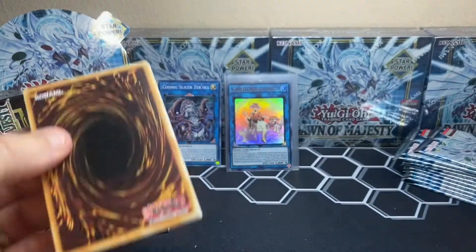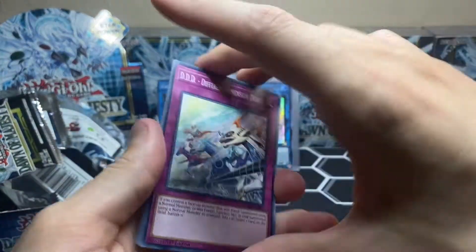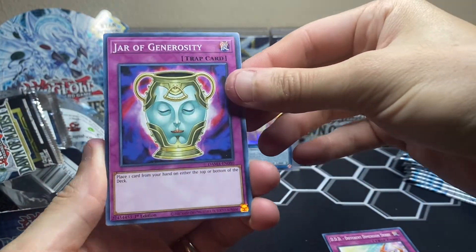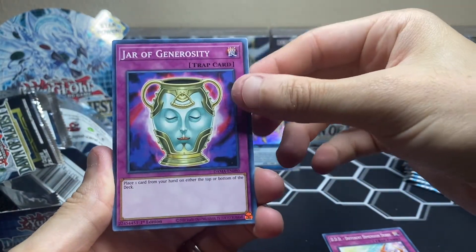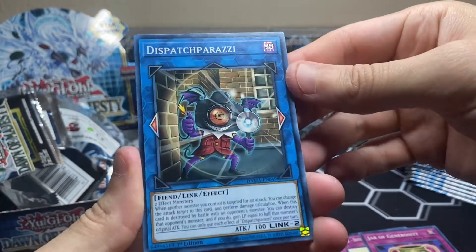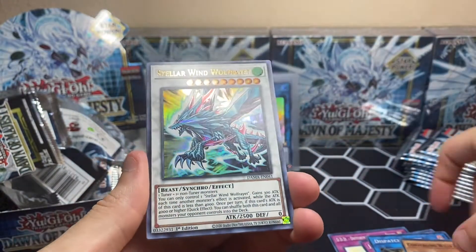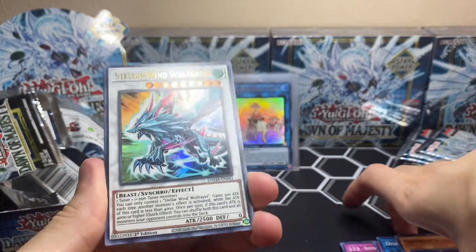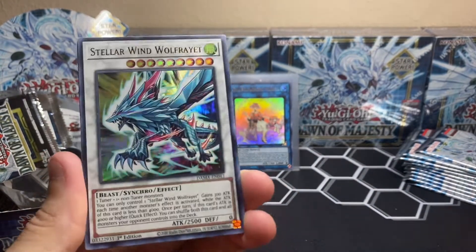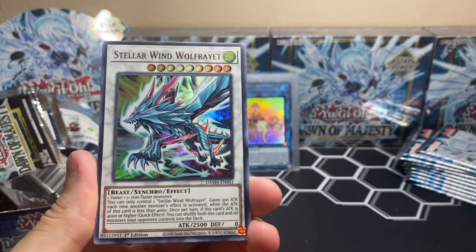If you guys want me to open some Digimon, sports cards, Power Rangers, Star Wars — there are a lot of different trading card games out there. Jar of Generosity is usually a spell card, but this is a trap: place one card from your hand on either the top or bottom of the deck. We got Dispatch Paparazzi — I kind of like this guy. I love the colors on this card, it's a pinkish magenta with a teal blue. Stellar Wind Wolf Ray.